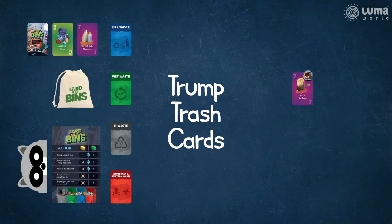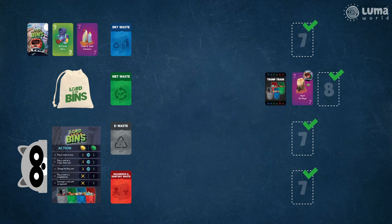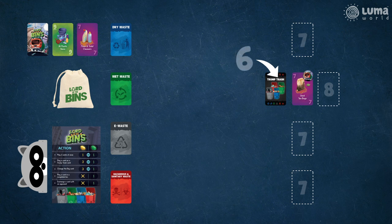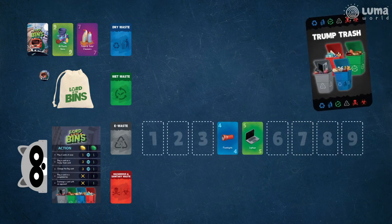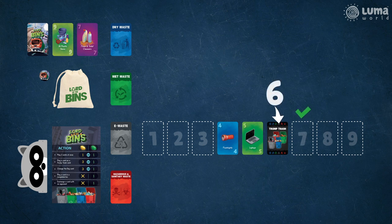Trump trash cards are played just like any other trash cards, but they have a big advantage: you can play them into any bin or as any number. Players cannot play a trash card on top of a trump trash card unless they use a gem. Once a trump trash card is played, it acts as the number it is played in place of. For example, if you play a trump trash card after number 5, then players can play number 7 as the trump trash card behaves as number 6.